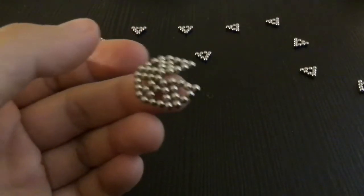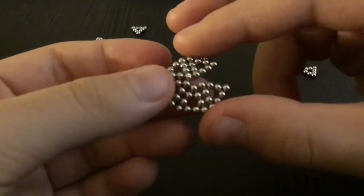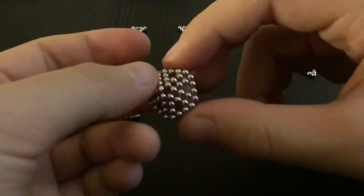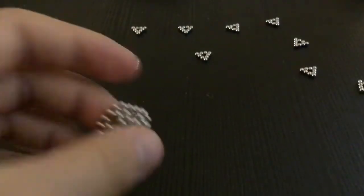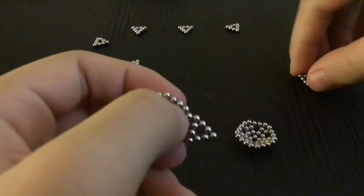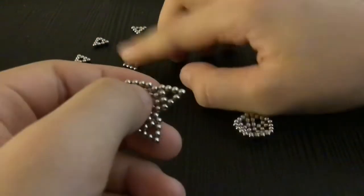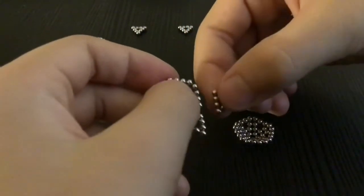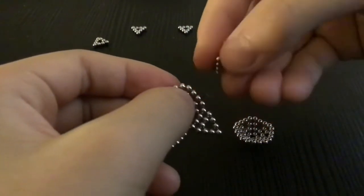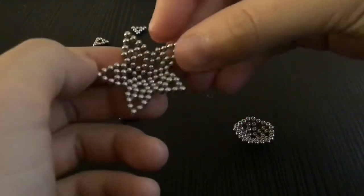Buckyballs are like this — you need patience. When you have five triangles, gently push them together and you'll make a kind of cone pentagon. You will then need two of these. Try to stick one right here — if it doesn't stick, turn it over and do it again. Now do it for all the sides until you have some sort of star shape.